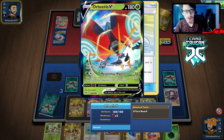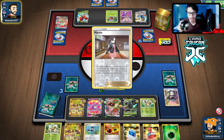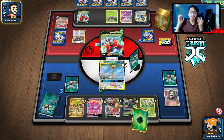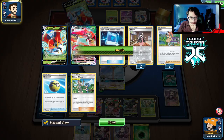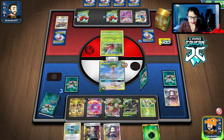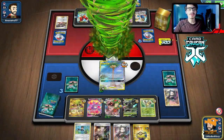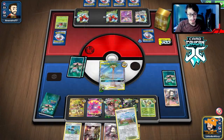Bird Keeper is also good — we can do that Zarude play. We'll see what they can do. We do have to hit the Orbeetle once to knock it out with Rillaboom VMAX's Max Beating. They're going to Marnie me again. This was actually a good hand — we had Rillaboom too. We got Boss back though. Just a Strafe again — not good for them. We just need a Caustic to win.